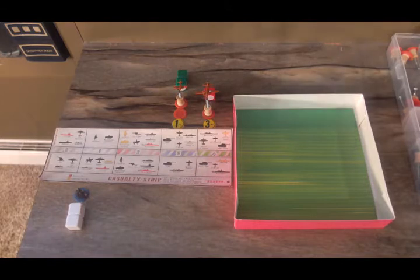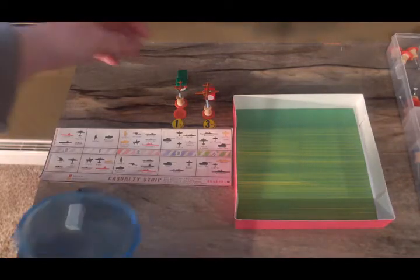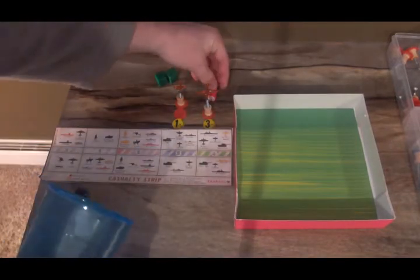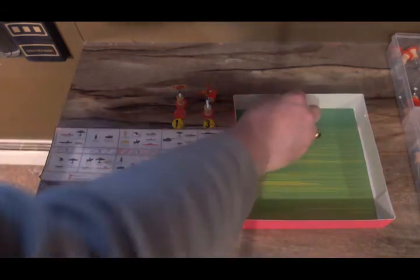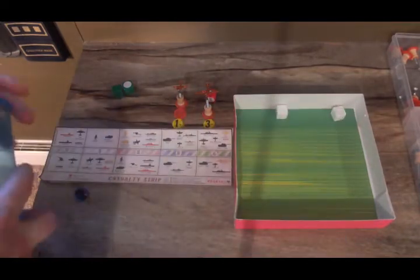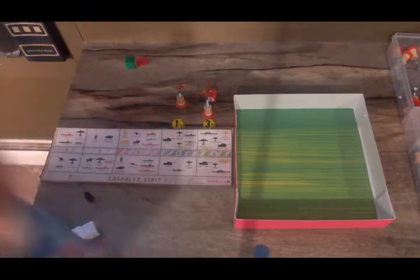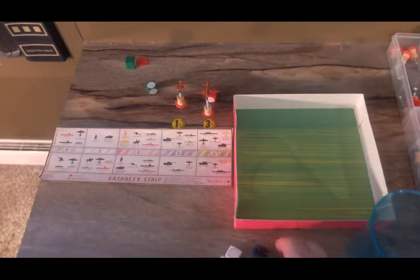Battle for Buryatia: air attack only, no ground forces brought in. Two fighters and a strategic bomber versus two cavalry — that's two threes and a four. No hits on the first roll; bomber flies away. Now it's two fighters versus two cavalry: one hit each side. The cavalry are taken out at the cost of one Japanese plane.